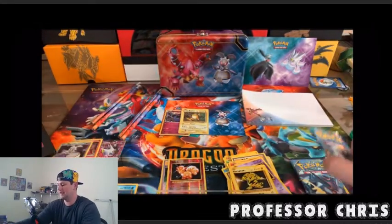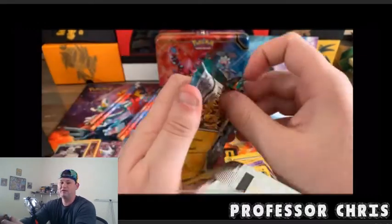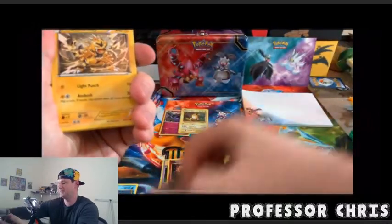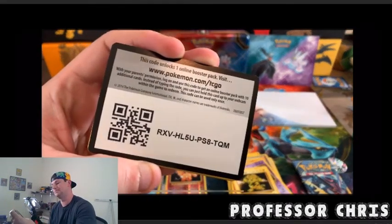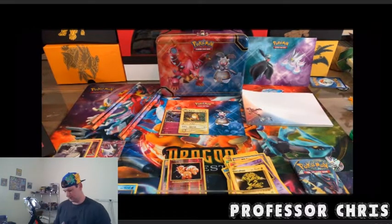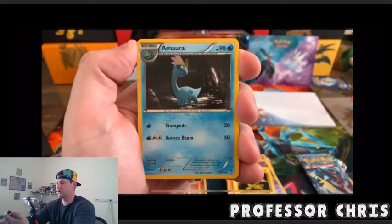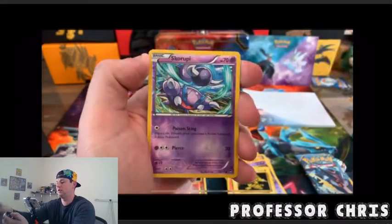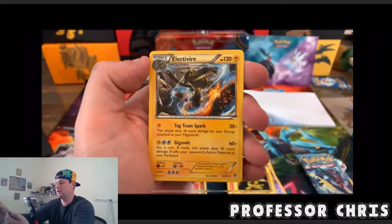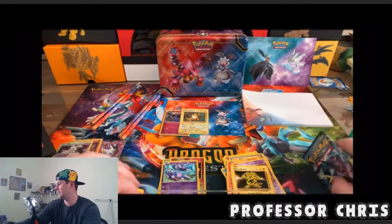Last two packs — going Furious Fist, see if we can find the first big hit of the day. Code card, good luck, congrats. We got Vigoroth, Super Scoop Up, Amoura, Electabuzz, Eevee, Hawlucha, Plusle, Machop, Skorupi, and Electivire — regular rare. Nothing so far.